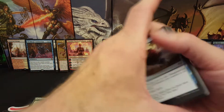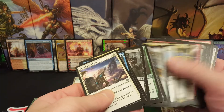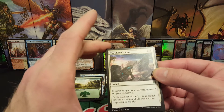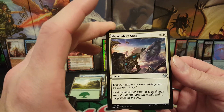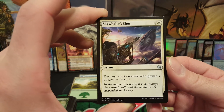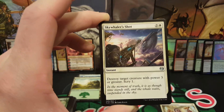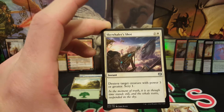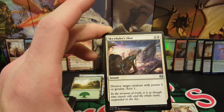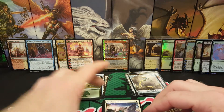I've picked Blossoming Defense in the past. I might highlight Skywhaler's Shot because it's just really good — Destroy target creature with power 3 or greater for 3 mana. You can sit there and kill anything power 3 or greater. Obviously a Fatal Push will kill stuff too, but if you're playing White, you have a lot of exile stuff right now, so you're probably playing that instead of Skywhaler's Shot. But this is good if you just need something to destroy a creature that's 3 or more power.